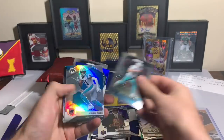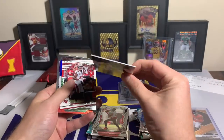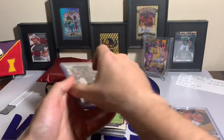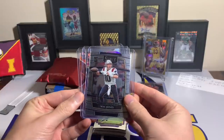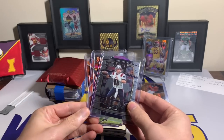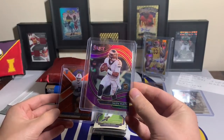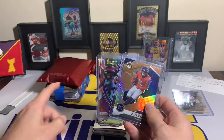Budda Baker with the green, Jerry Jeudy, Fletcher Cox with the parallel legends, Randy Moss, and DK Metcalf Origins. Chris Carter, Mike Gesicki, Jeremy Chinn with the silver. Fireworks card, AJ Brown, Tua, Justin Herbert, Mike Evans, Khalil Mack with the Origins — there's a thicker card stock. Mike Evans, a Michael Pittman Jr., and a Dalvin Cook. Not a ton of value there, but kind of what I expected.